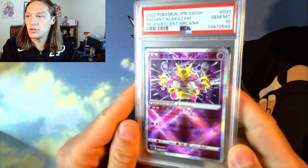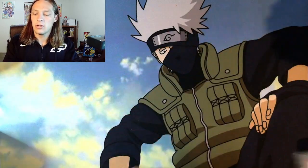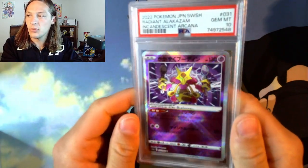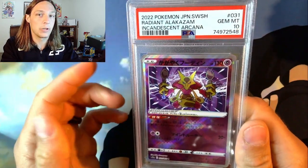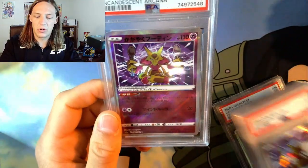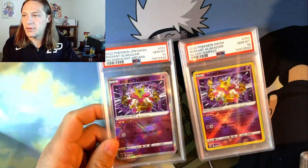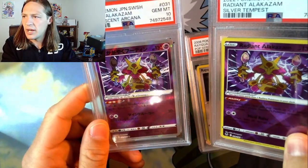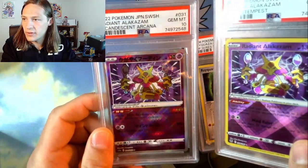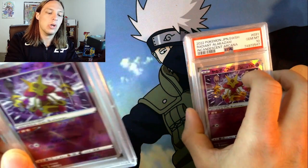I also sent a Japanese version and hit the PSA 10, then did it a second time, and a third — 100% success rate on Radiant Alakazam PSA 10s across the board. A nine would have been brutal since tens are only about 40 bucks. On this card I honestly don't know whether I prefer the English or Japanese version — the yellow border complements the Pokémon nicely, but the foiling is better on the Japanese. It's a give and take. I think they're both cool so you should buy them both.